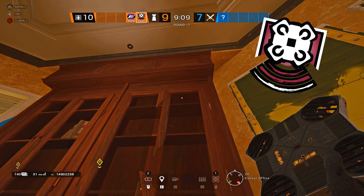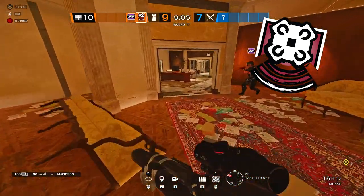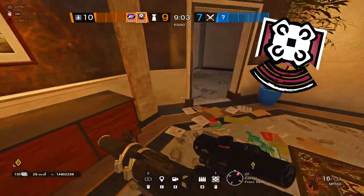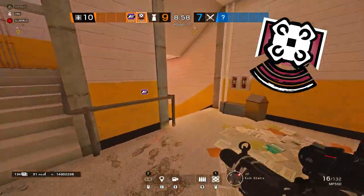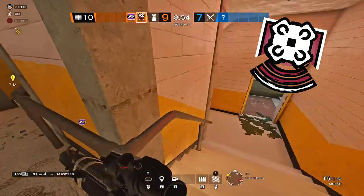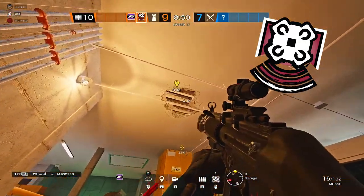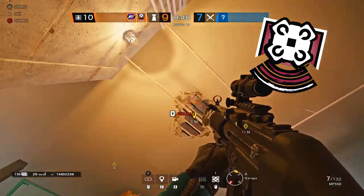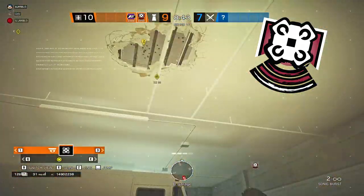When using Echo, either keep drones in pocket and try to play your life as long as possible, because Echo is very valuable for plant denial. A lot of times people like to throw their Echo cams out, and IQ is a huge counter to Echo. For example, there's a concrete spot on Consulate where IQ can't actually reach the cam unless she goes outside the breach if it's open. You can find spots like this on different maps.